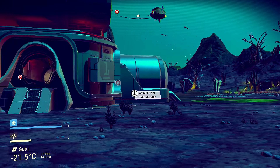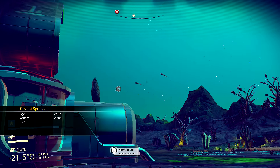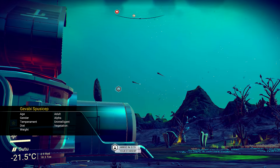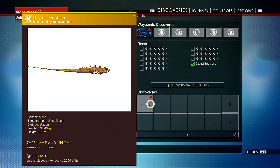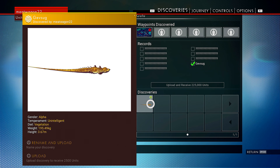In between episodes I investigated these dudes here. Creepy looking. Look at this — unintelligent, diet: vegetation. Rename and upload. I already named something Slug. How about GEV Slug? There, I just made that up.